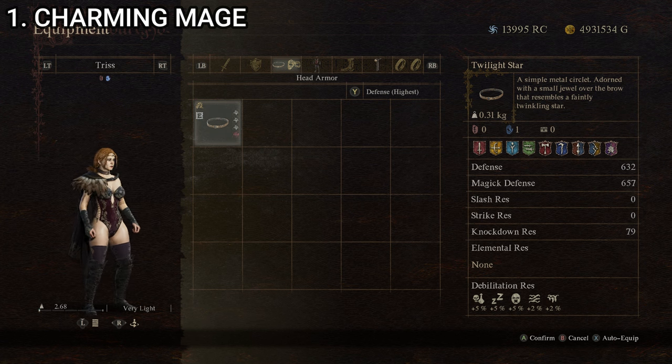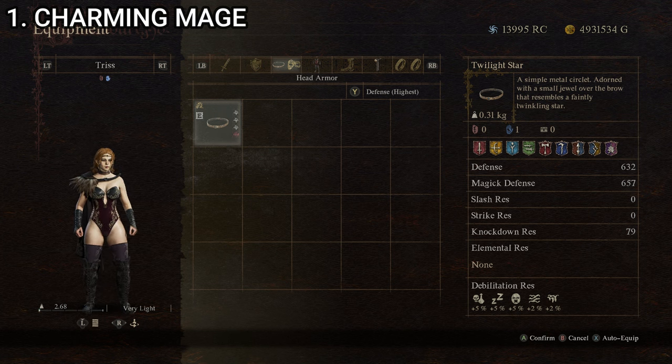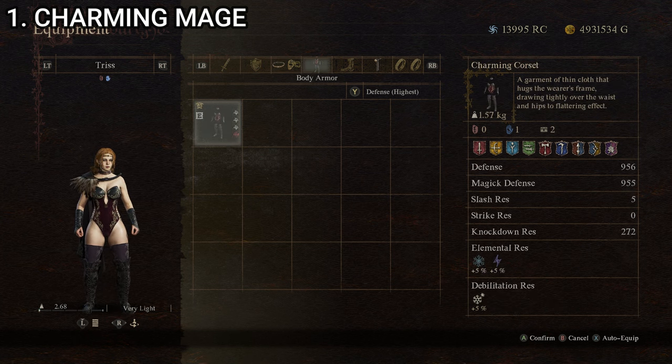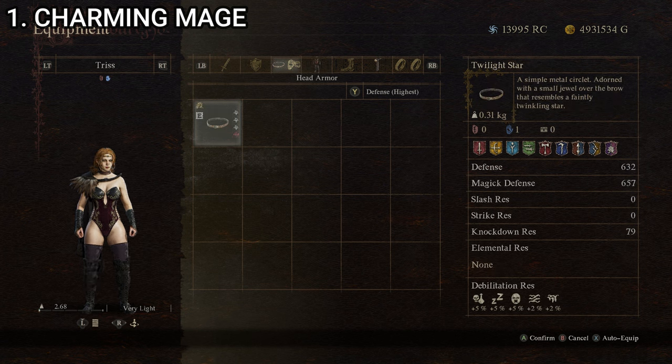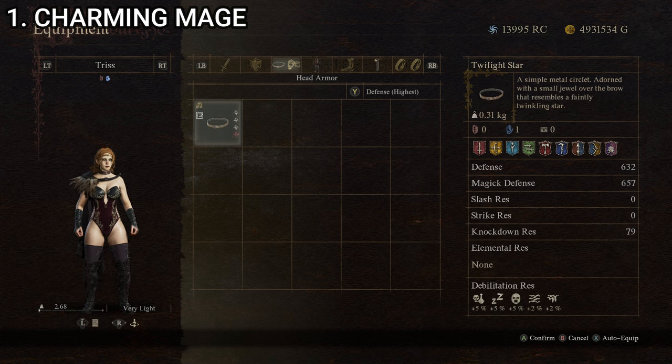This makes the Charming Mage not only one of the best-looking outfits on the list, but by far the best stat-wise. I should mention that all items shown are leveled all the way up using dwarven enhancements and are dragon-forged as well. Stats will be significantly higher than the base item, and weight is cut in half by the dragon-forging process. So that is the Charming Mage — let's move on to the next outfit.